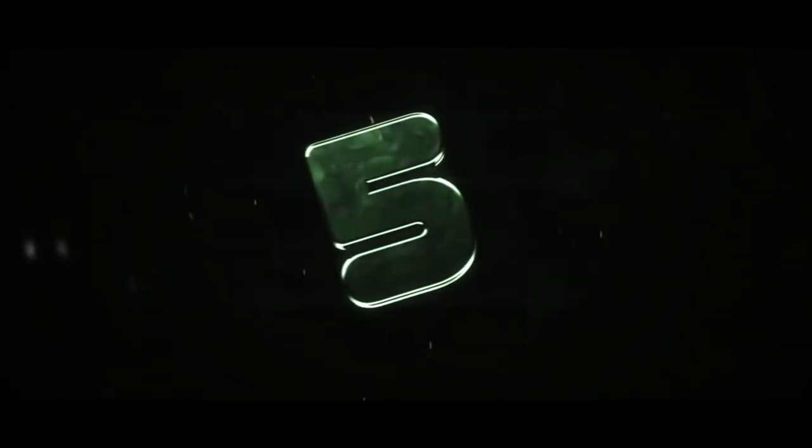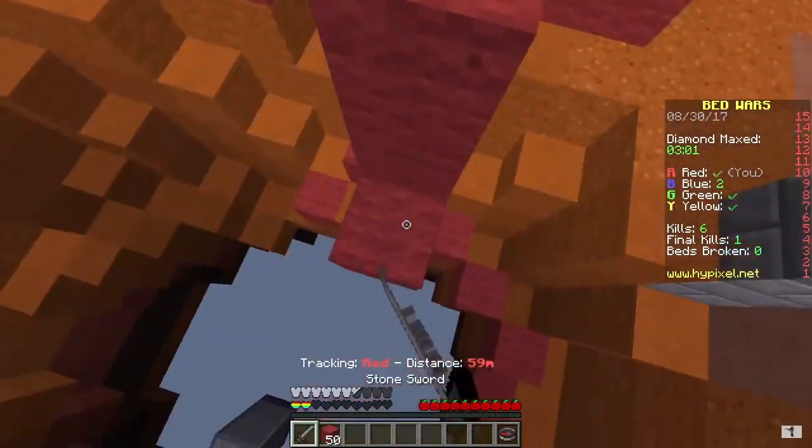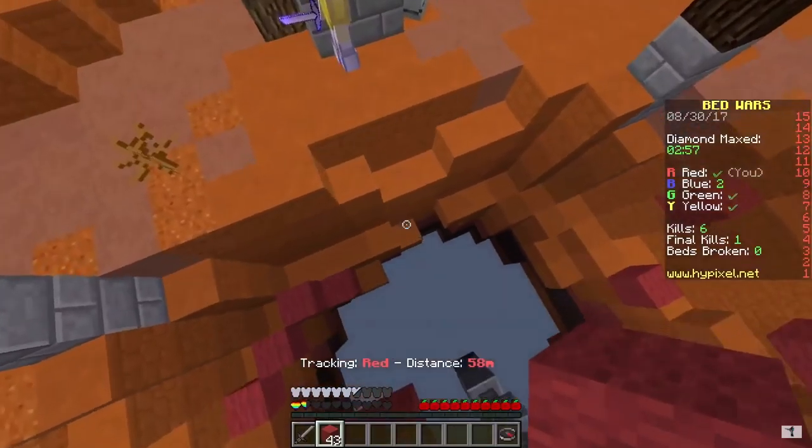Coming in at number five, we have Pro Gamer G with an absolutely insane bridge in Bed Wars. He's fighting this one guy but keeps getting destroyed, and he just keeps reflexing off, bridging away from him, blocks him off, and then jumps away. He ends up dying, but good clip.